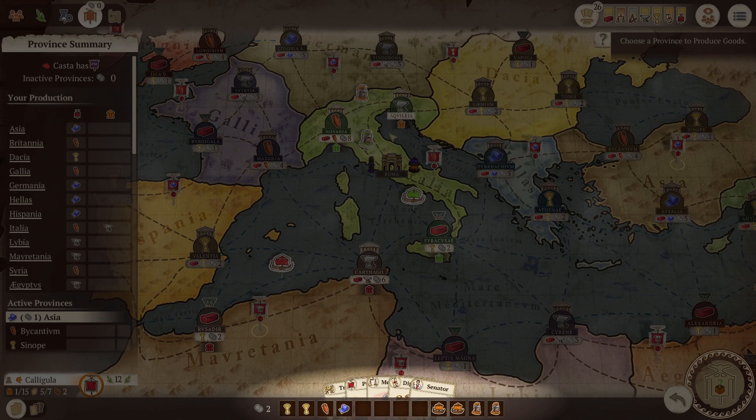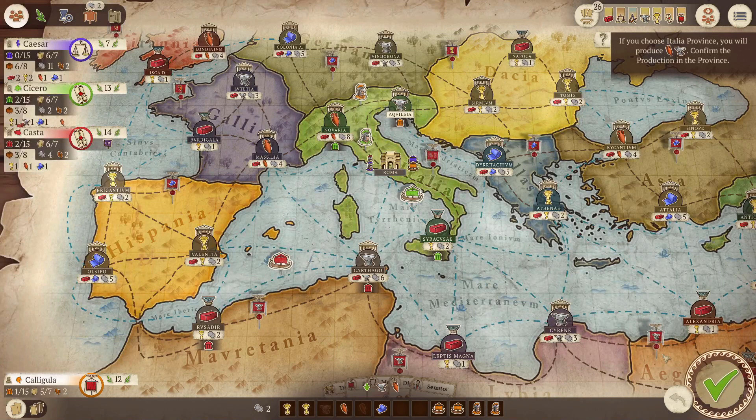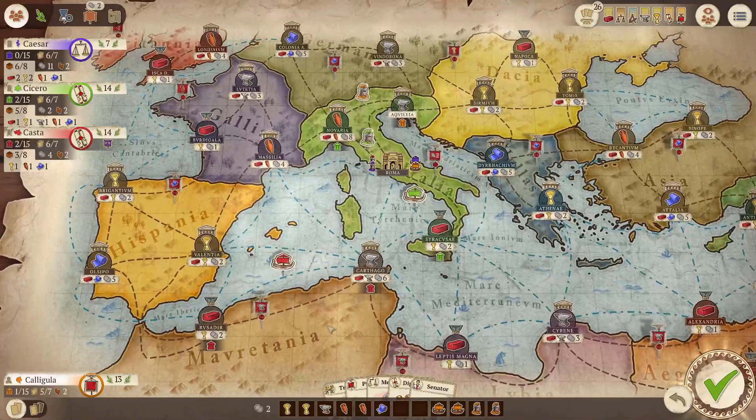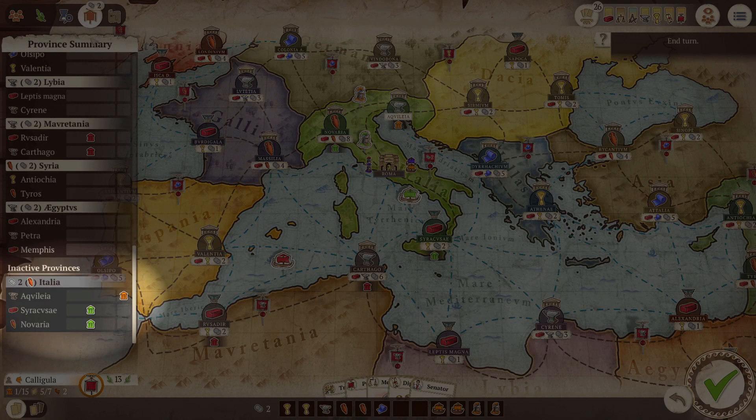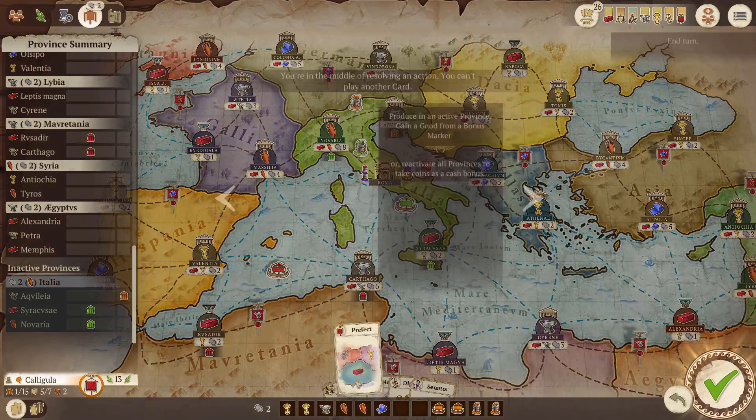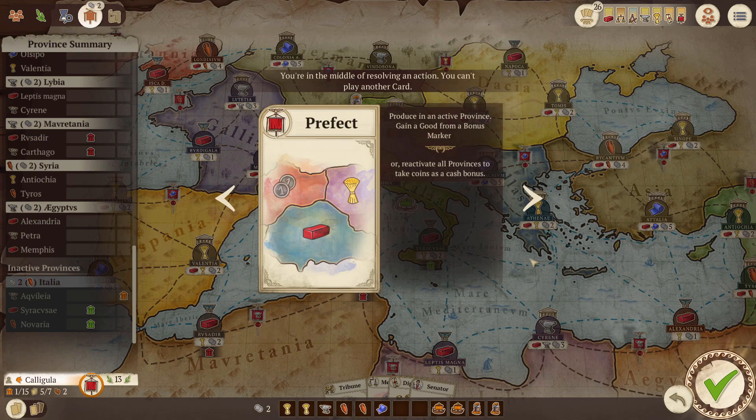Players will only receive goods if they can fit them in their storehouse — you can see your storehouse space at the bottom of the screen. If you don't have enough storage space you will have to choose which goods to receive and which go to waste; if you have no space at all you receive nothing. Once I have played the Prefect card, I get my trading goods, the purple player gets theirs, and the province becomes inactive.